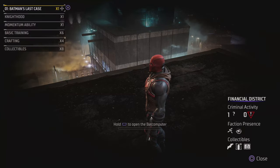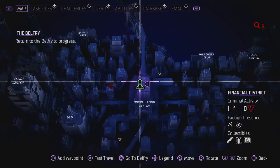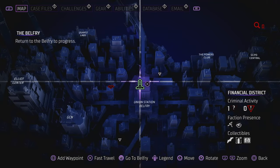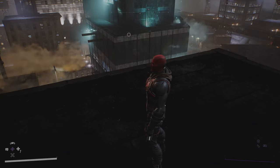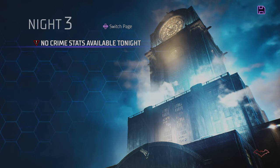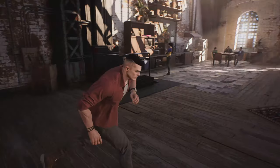Simply you need to open the Batcomputer. You need to switch to Union Station Belfry. So that's it friends, this is the way you can switch between the characters in Gotham Knights.